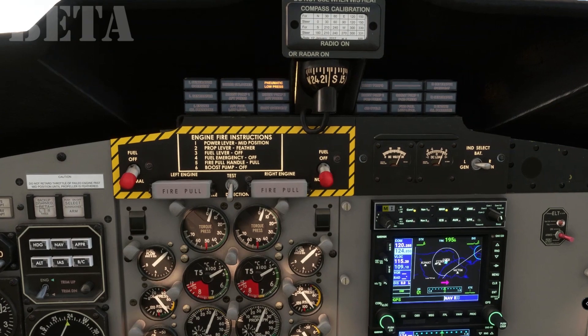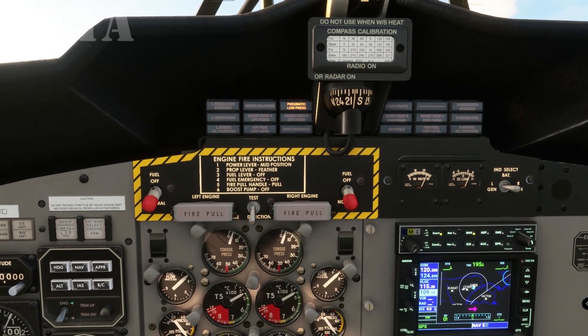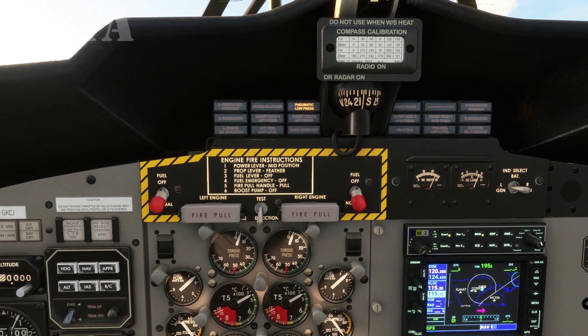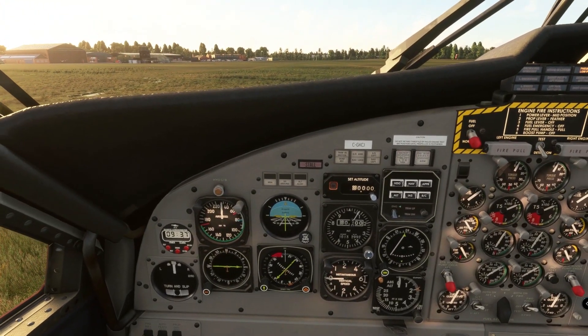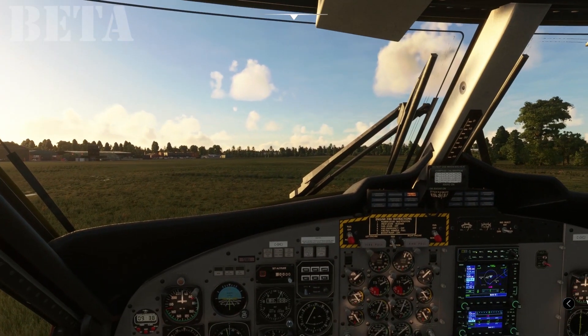We do need to set up that ILS on Nav 1. We need 109.5. Switch that in. If we go onto VLock again, we should see that come alive. That's okay. So there we are — that's what we need.